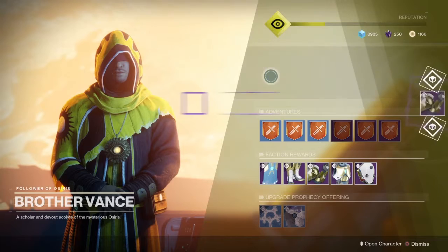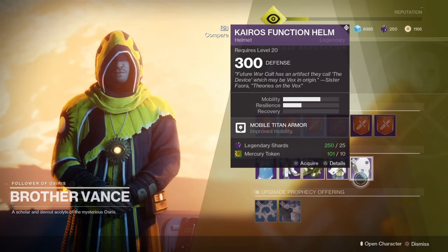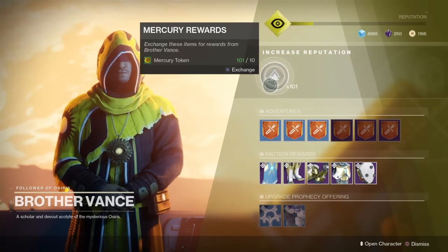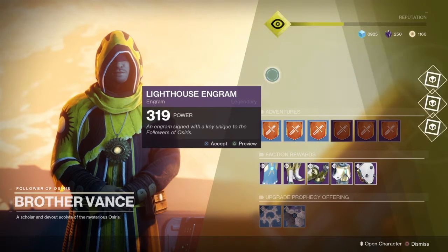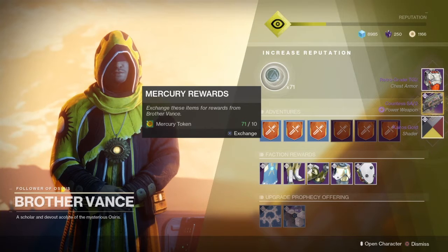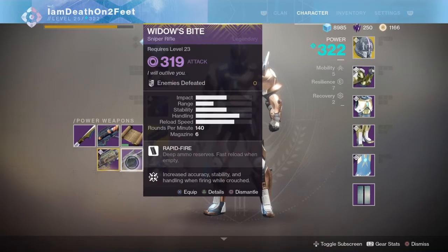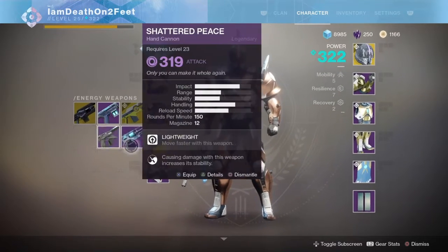I am now cleared, so I am going to get the helmet. Ten tokens, 25 shards — I'm gonna keep going and maybe I can get it for free. Come on, helmet. Another masterwork weapon! This is a theory I've been wanting to bring up: these vendors — like Brother Vance here — if you want masterwork weaponry, you go to the vendors on planets like Vance, because you have a greater chance of getting masterwork weapons than you do from anybody in the tower.